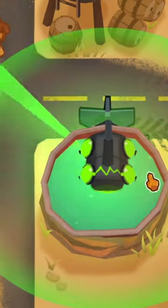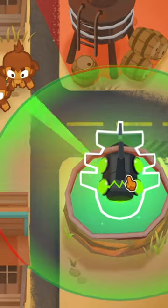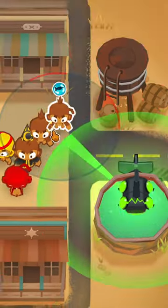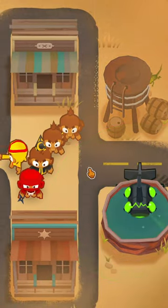If you're new to BTD6, this is one rule you do not want to forget: when you're using your energizer or even a nuclear sub, do not put them near your other towers, because they'll get radiation sickness and eventually die.